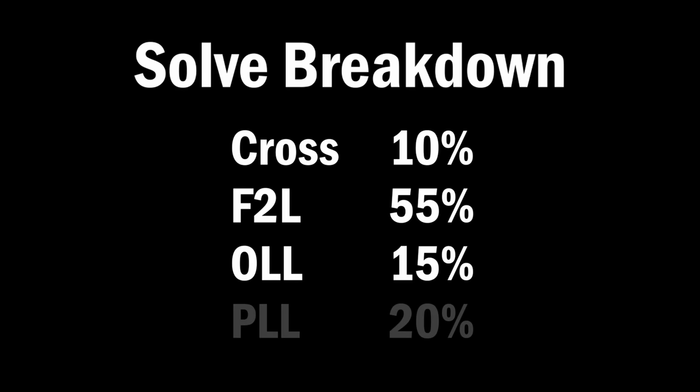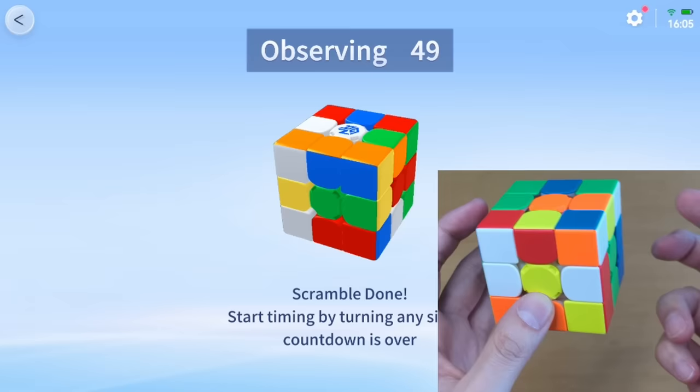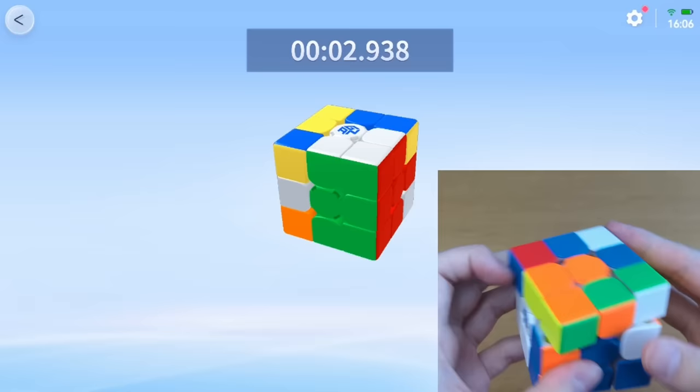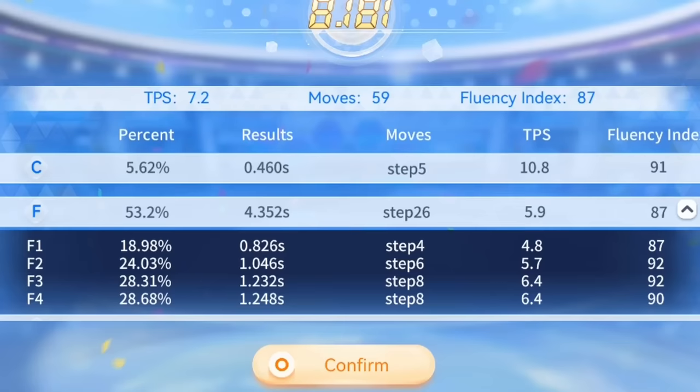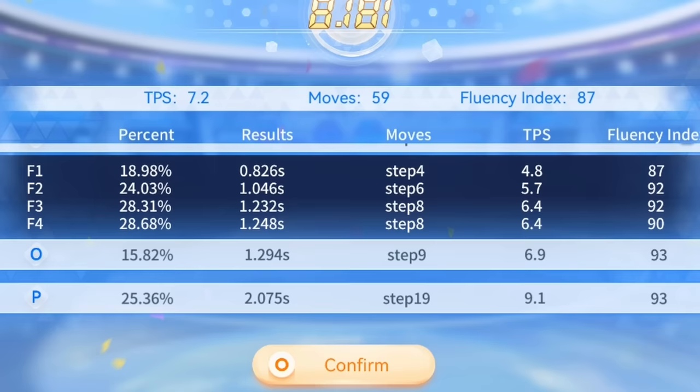Just from experience, the numbers I have in my head for how long each step should take in your solve is about CROSS 10%, F2L 55%, OLL 15%, and PLL 20%. But the number for CROSS would be higher on a stackmat timer and lower on a Bluetooth cube. The CROSS was only 5% — that's probably just a smartcube thing because I start right away. F2L is 53%, about correct. OLL 15%, about correct. And PLL 25% — I did get an F perm, so I guess that makes sense. It's a hard algorithm.